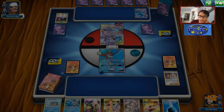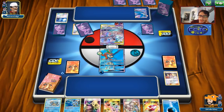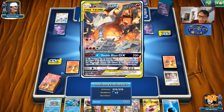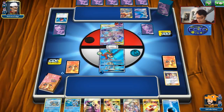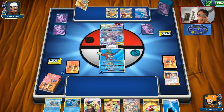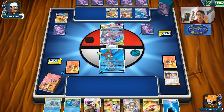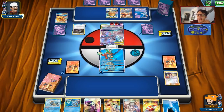My opponent is going to play Switch when they had a free retreat cost. A Super Scoop Up — that gets tails. A Lillie — what a weird list. They need all the extra energy for a Double Blaze. Alright, safe to say they aren't knocking me out with Double Blaze this turn. Now that Charizard is in play we can Custom Catcher it at some point. They discard a Dragonite and lose two Custom Catchers. This is a very weird Mew3 list with Great Potions and Super Scoop Ups.